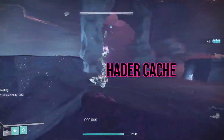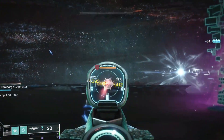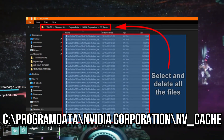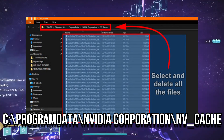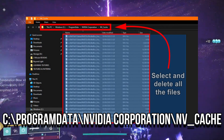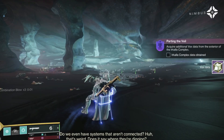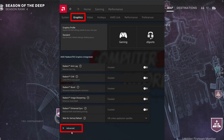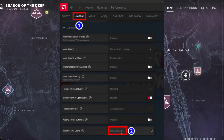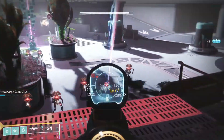Step 3: Delete shader cache. Shader cache files can accumulate over time and impact performance. For NVIDIA GPUs, navigate to C:\ProgramData\NVIDIA Corporation\NV_Cache in File Explorer, then select all files and delete them. For AMD GPUs, open the AMD driver software, click on the gear wheel at the top right to open settings, go to the graphics tab, expand the advanced option and click on reset shader cache. Select OK and restart your computer afterward.